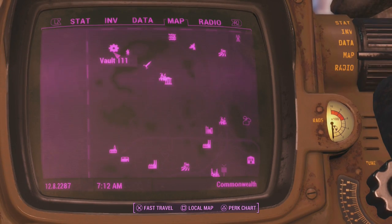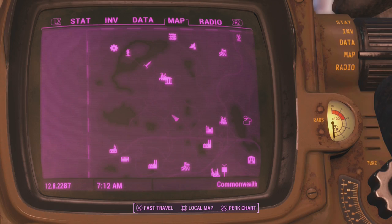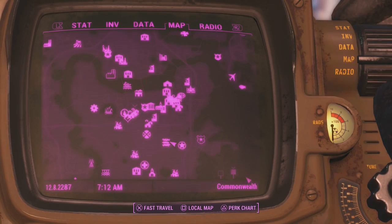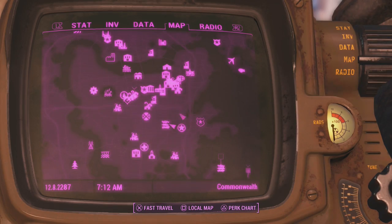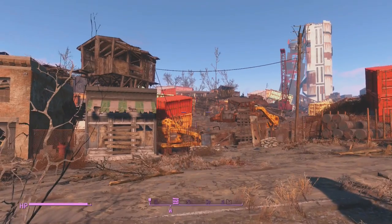For those people that are really new and barely starting — here is Vault 111, and here is Big John Salvage Yard way over here. You guys could just place your map marker in this general vicinity and hope for the best.